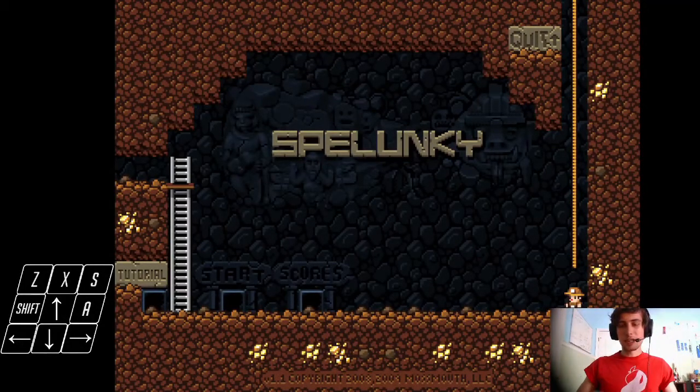Hello, today I'll be teaching you how to get to the City of Gold, a secret level in Spelunky Classic that you can only access after completing a certain set of actions. Once you've gathered all the artifacts, the door to the City of Gold will open, and you can loot all the wondrous treasure that's inside. Without further ado, let's get started.